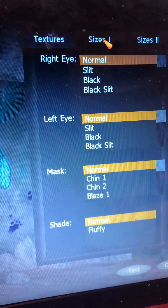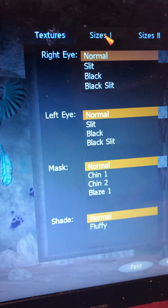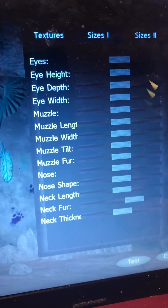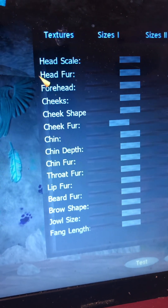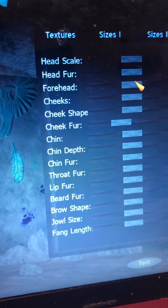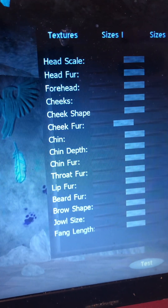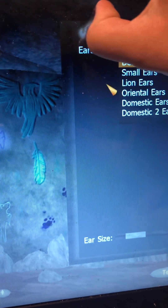For their textures — my computer does need to be cleaned, I'll probably do that tomorrow — you can see the neck fur and a little cheek fur. I tried to make it look more like a cloud leopard instead of a cloud leopard hybrid with a lion.